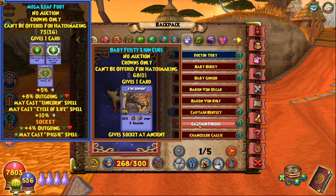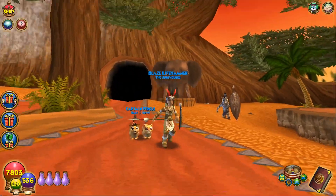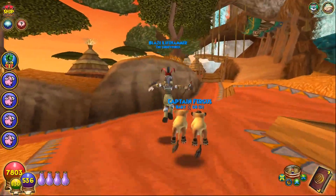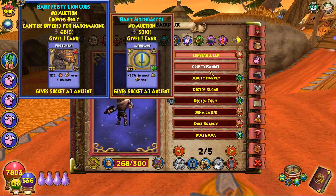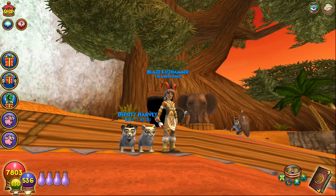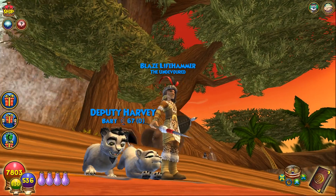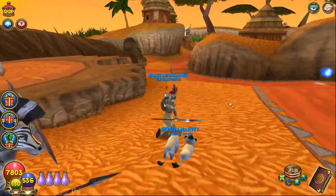What I'm actually excited about are the new pets. Here are the feisty lion cubs — it's kind of a duo pet like we've seen before. There's a male and a female lion cub, and they actually have pretty good animations — they look lively. There are also variations with different eye colors and fur colors. The male lion cub even has a goatee, and they jump in unison.